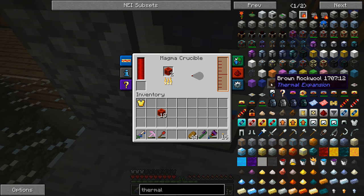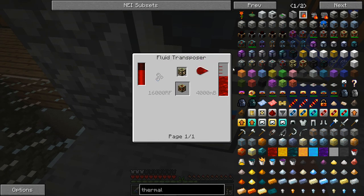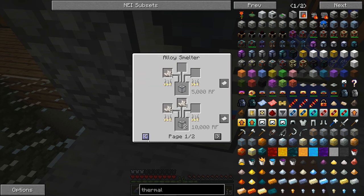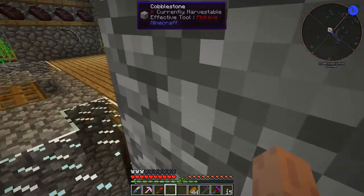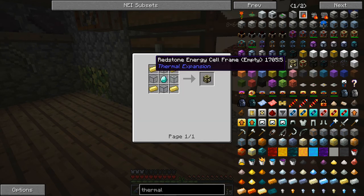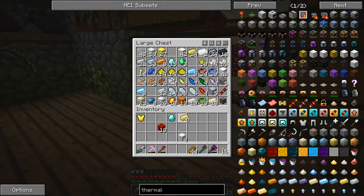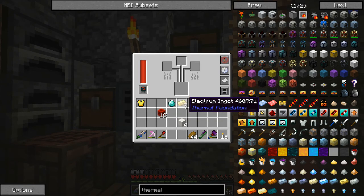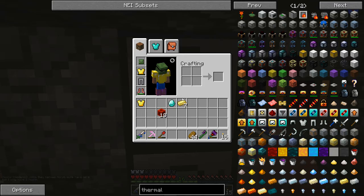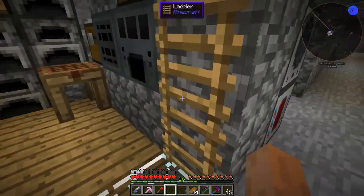Let's do two more of those. We need to make a frame — diamond, electrum, and fused quartz. I think I can do four quartz blocks, then grab the diamond and the electrum. I think we might need a little bit more electrum than that. Guess we need three more — one, two, three. That should do us with filling it.